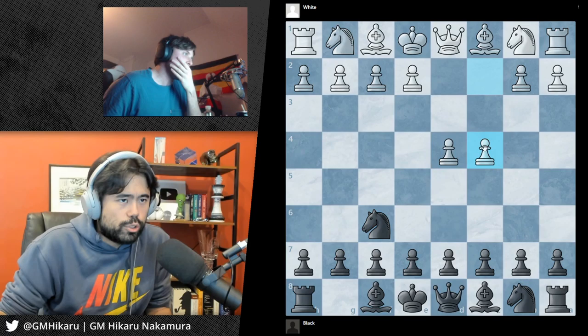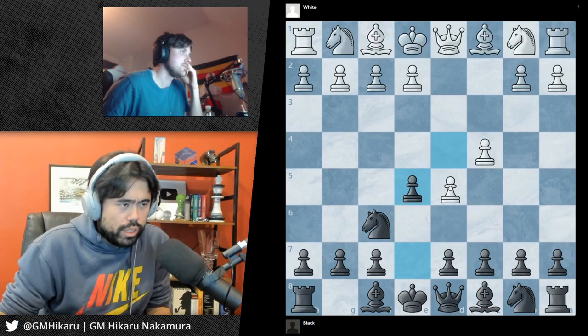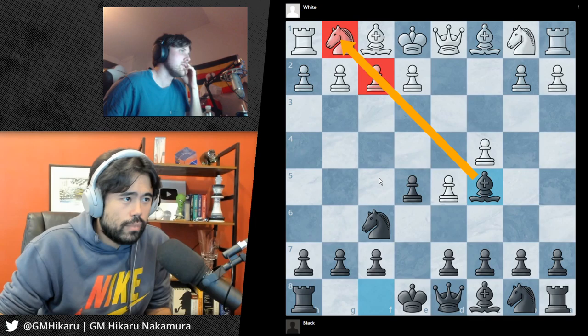Okay, so this is if they develop the bishop. Now this is the main move: push this pawn. Now White can accept the gambit or decline it. If White declines the gambit and doesn't take the pawn, it's pretty straightforward — you move this bishop out to attack on this diagonal line towards the king.